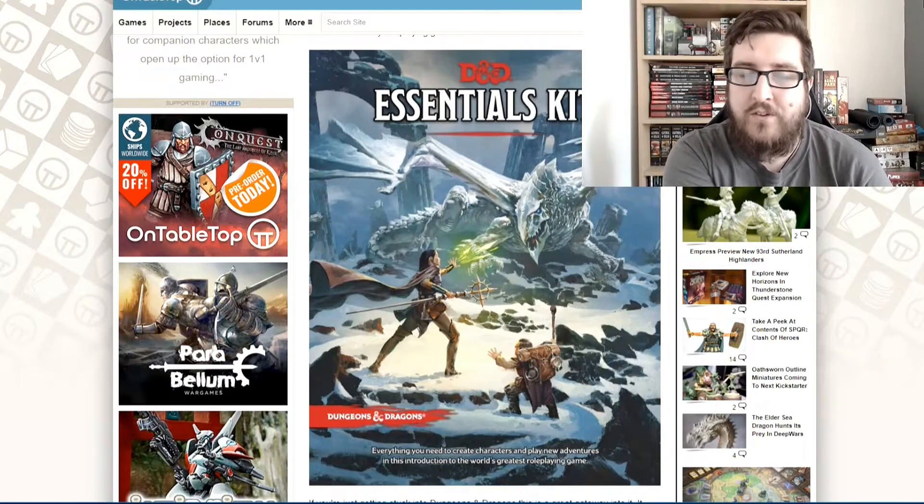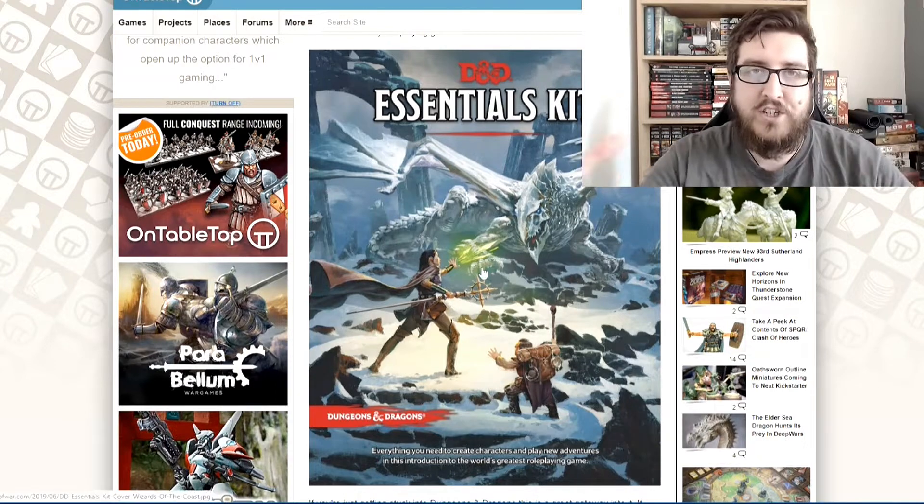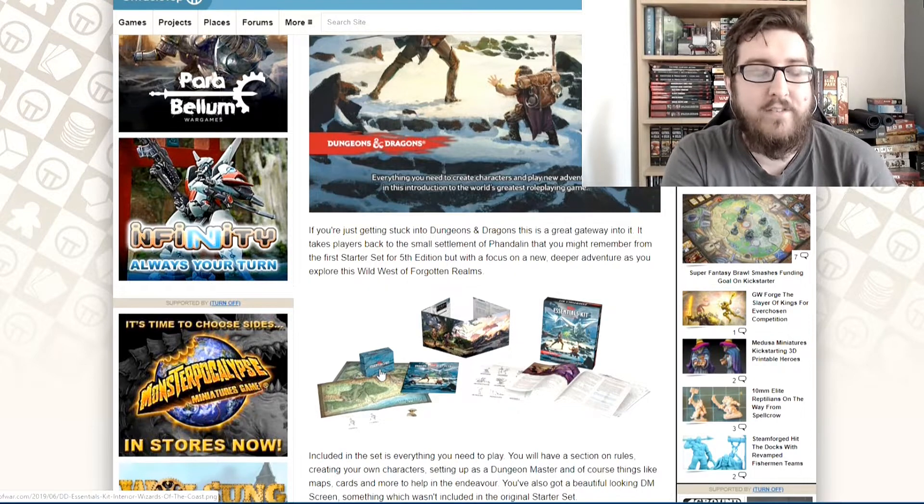The idea discussed in the interview, which is linked in the show notes, is that it's like the Wild West of the Forgotten Realms. There are lots of mercenaries and crazy people looking for gold in lost mines and temples, so it has a really broad base for adventuring. The Essentials Kit also comes with extra stuff the starter set didn't — maps of the local area of Phandelver, the larger world, and cards for all the monsters and magic items.